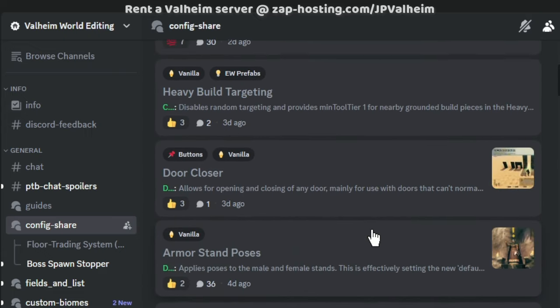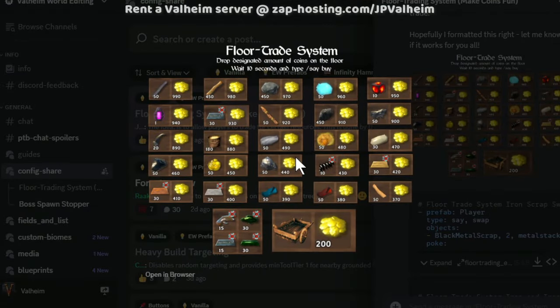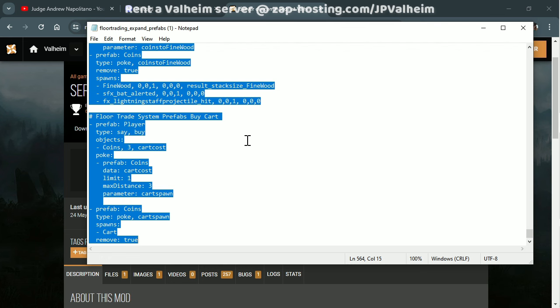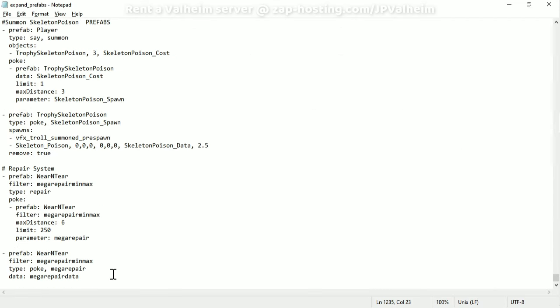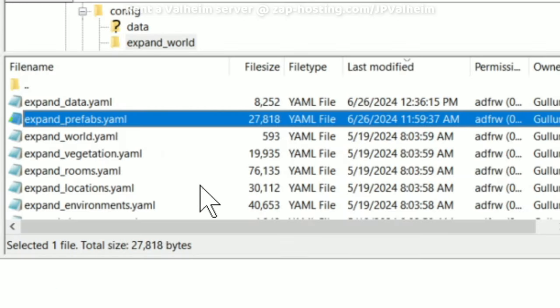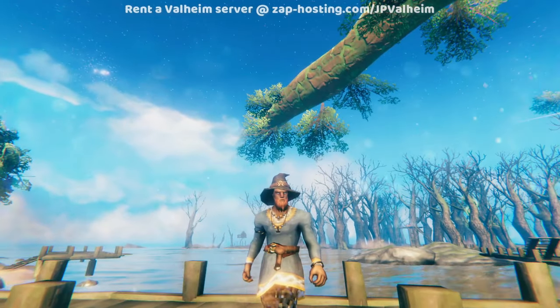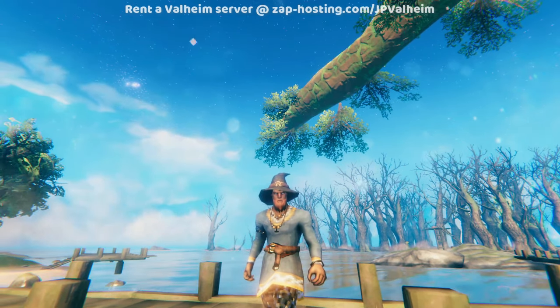If you find one that you like — and if you want to use the one I show in this video — that's this floor trading system that I just uploaded here. You'll need the reference image so that you or your players know how much gold each thing costs, and then you'll need to add the prefab YAML and the data YAML. All we need to do is copy all of the text inside of the file, go onto our server, open expand prefabs, and then paste in what you copied. Make sure to save the file and make sure your file browsing client updates the save on the server. Once you have ExpandWorld Prefabs and Server Dev Commands on your server, this is your world — all you need to do is copy and paste text files.